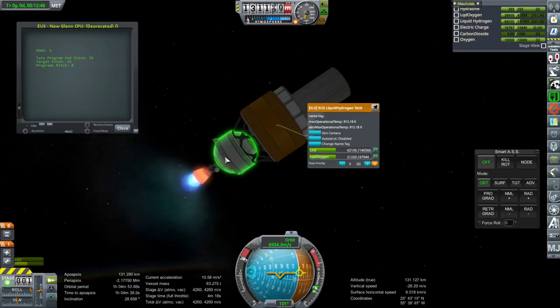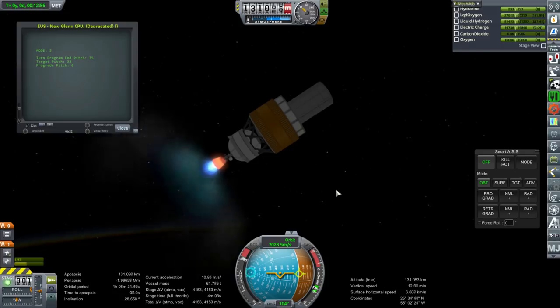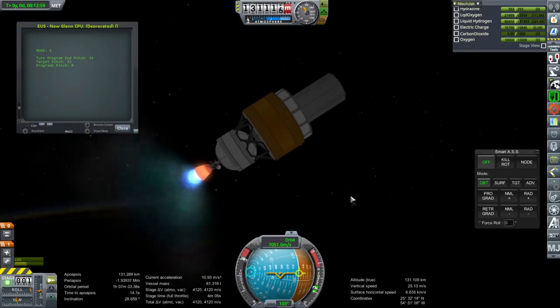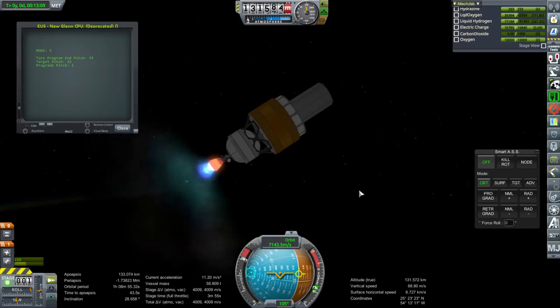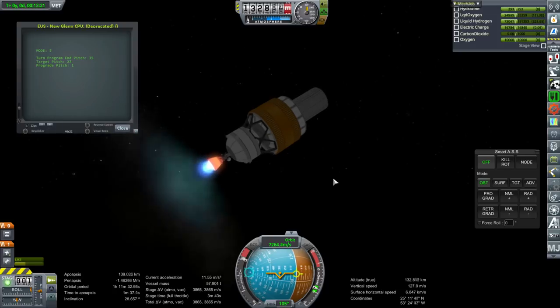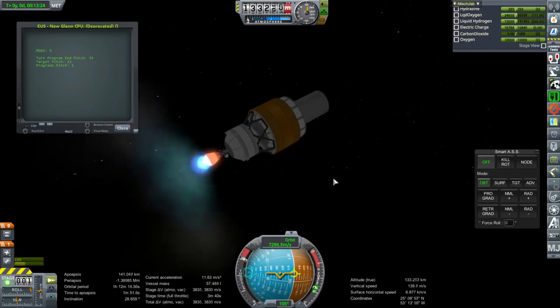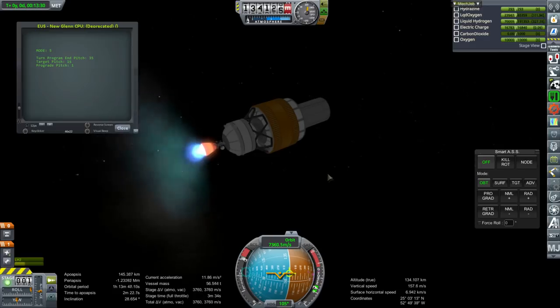It would be better if we didn't use the Earth Departure Stage, because then we wouldn't have to have a bit of the tank empty, and that would be a little bit more efficient. But this is to demonstrate something with regard to NASA's plans. We are going up again, but we need to get to 140 kilometers before circularizing. The launch script expects we'll actually be out of the atmosphere when it comes time to circularize and everything.